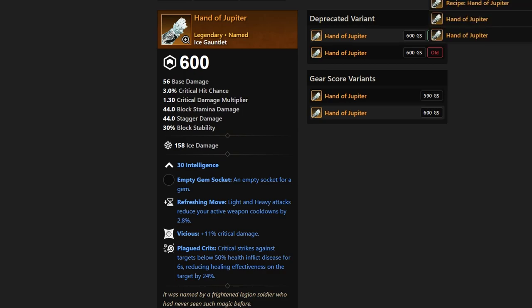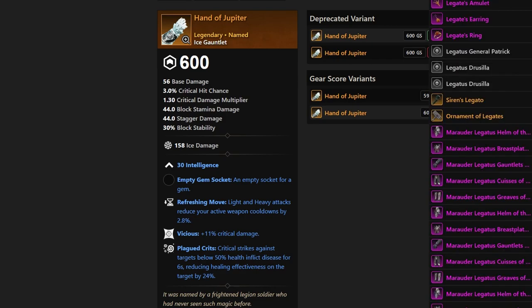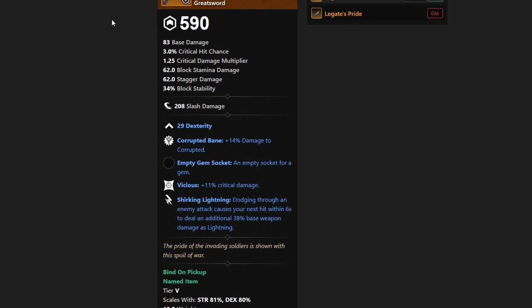Next up we have Leggett's Pride. We have Corrupted Bane, critical damage with Vicious, and Shirking Lightning. It's a greatsword, so it will give you Dexterity. This could be a really good Corrupted Bane item to farm. It will help you in the dungeon since the Aeneid is half ancient and half corrupted, so very solid there for PvE.